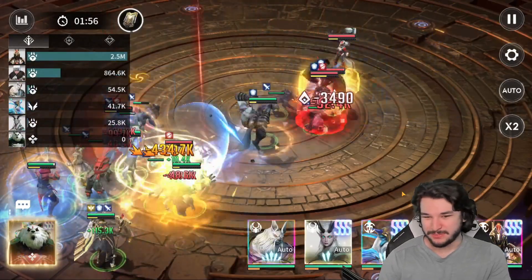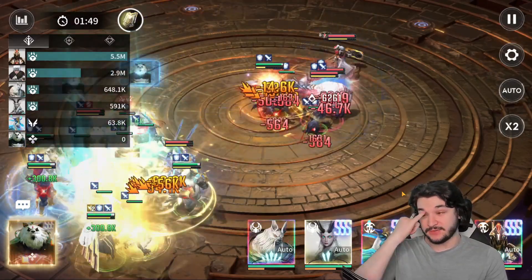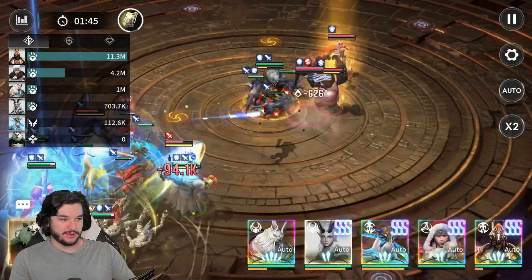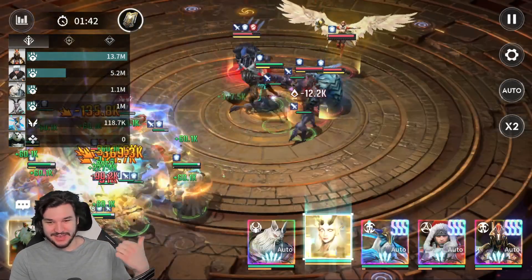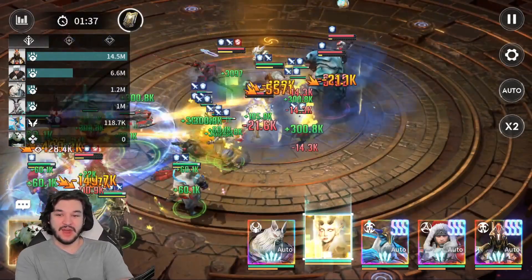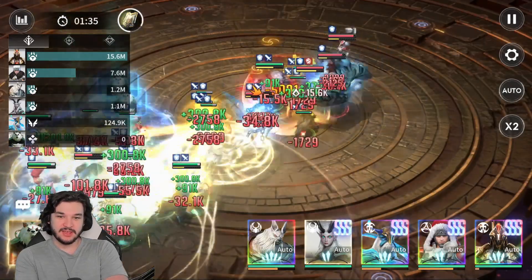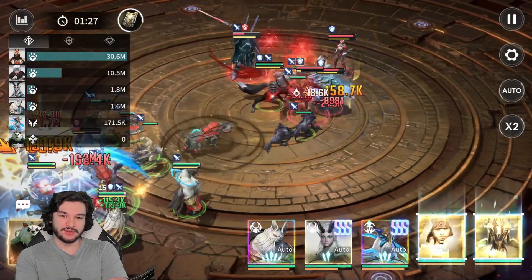I'm gonna jump into the arena battle type first to show you what this looks like. As I said, this is very easy — nothing special to it. You can see my characters; I can even move myself to the other side. They're not close to dying, no one is doing any real damage to them. We're just slowly whittling them down. The only concern was time, but that's not really a big concern once you start scaling up your damage.